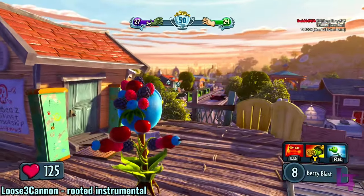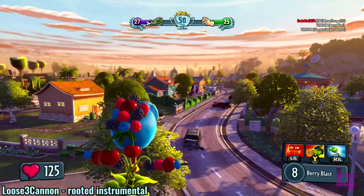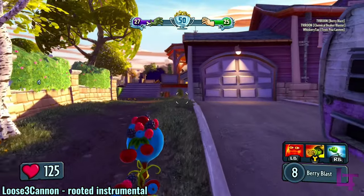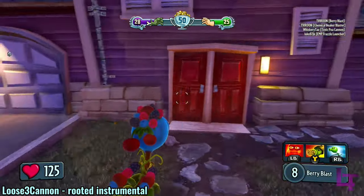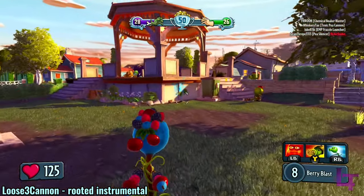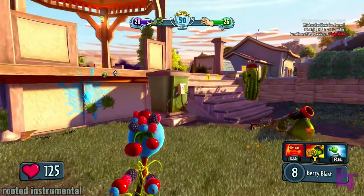The Berry P is a variant of the P shooter class who, due to him being a sponsored character, is only available in Garden Warfare 1 — unless you want to play as a worse version of him. Anyway, this beautiful berry bastard is charismatic and uses berries of various flavors to harm its enemies.